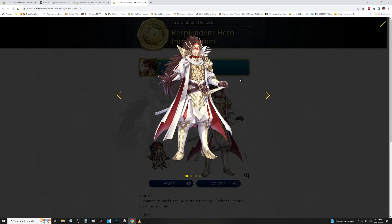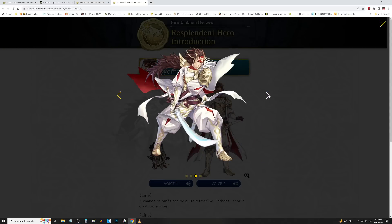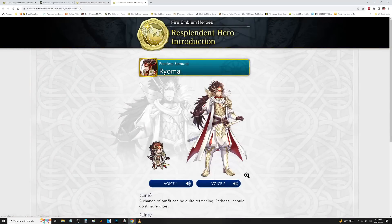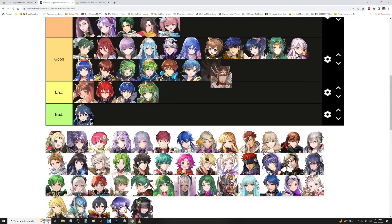We got Lobster Man up next — Ryoma. He's got Askr attire, which I wouldn't have imagined for him. Askr seems like the generic, Goody Two-Shoes lord style — I wouldn't have expected Ryoma to have that. Maybe give him something tougher like Musespell or whatever. The Lobster Armor on the OG art I actually like a little more. But it's not bad art by any means — I just like calling him Lobster and I like the Lobster art more. We'll put him in good tier.